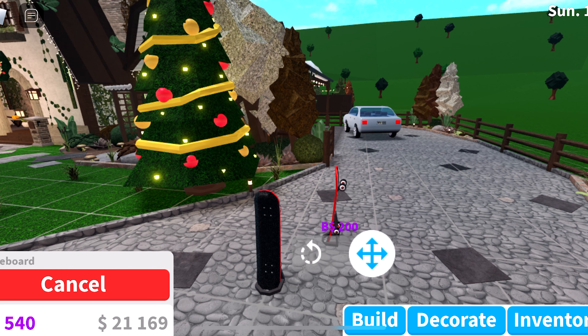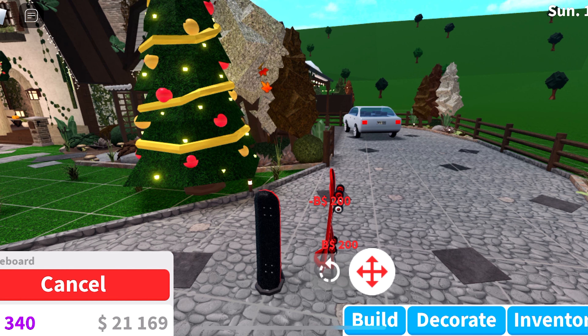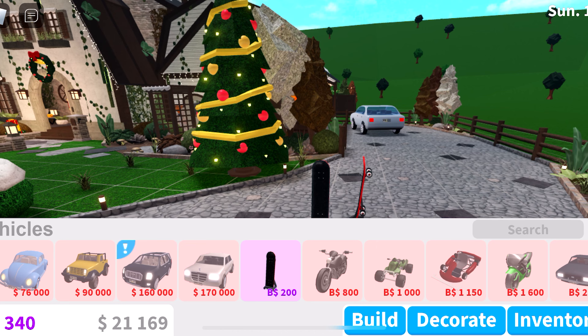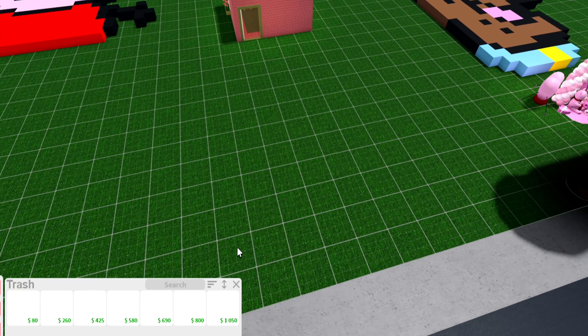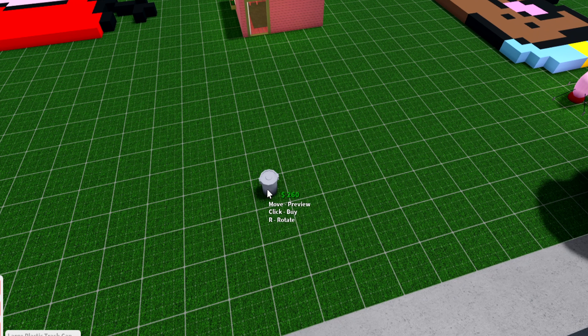While getting footage for the mobile version, I accidentally bought two skateboards. On mobile, whenever you buy something and place it somewhere it automatically buys it for you, which is kind of annoying. But on the PC version, you have to hover over an item and then click it to buy it, rather than it auto-buying on hover.